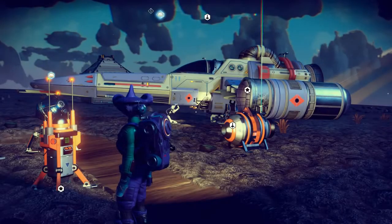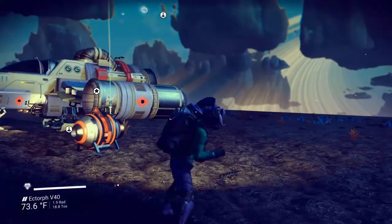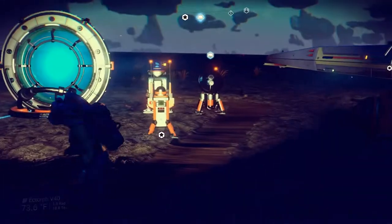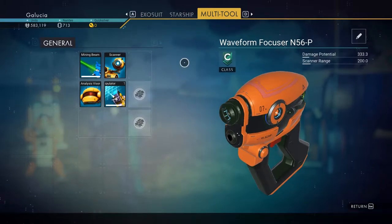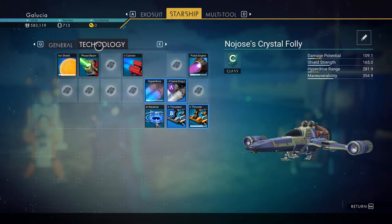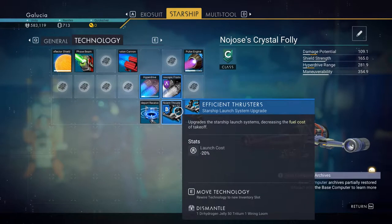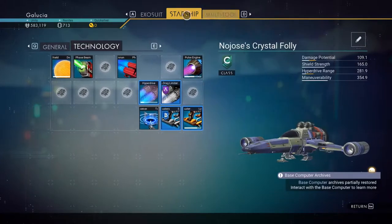Hey everybody, Galusia here bringing you another episode of my let's play No Man's Sky. It's a really quick update for the people that watch regularly. I want to show you what I changed, because I added quite a bit. On my starship I installed the efficient thrusters and the teleport receiver, so those are both super useful.